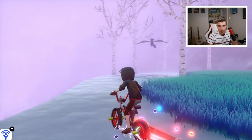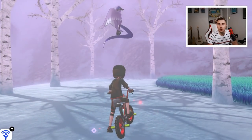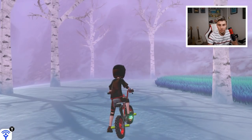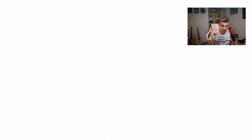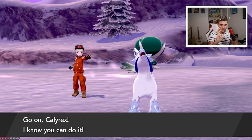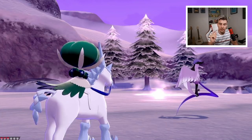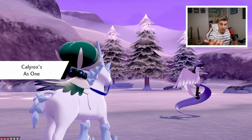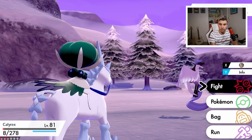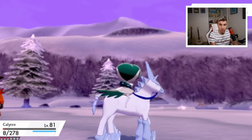Articuno will hover and then pretend like it's going to spin — but if you just stand still it will fly into you and attack. If you go for it yourself, it will split into three copies, spin around you, and you have to guess the right one or it disappears. Stand still and it will come to you — that's the best approach. No worrying about guessing which copy is real. We're going to battle it now.